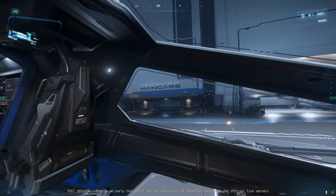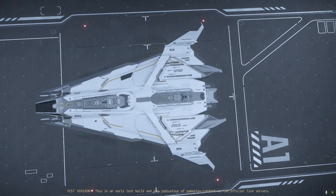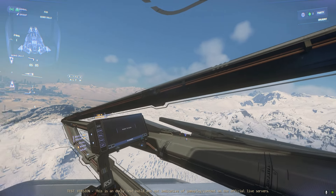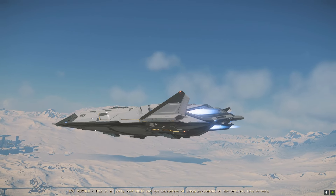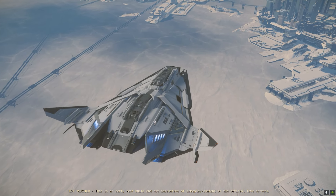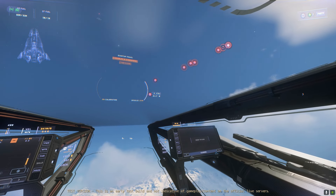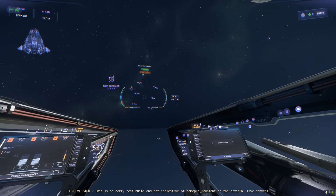So it was time to take the Zeus for a flight. The view from the cockpit is really good. Is this now, currently at least, the best looking ship? We'd be heading out to try a bounty or two, and with the exception of some strange pilot override stuff going on when Vlaz entered the co-pilot seat, the flight out was very smooth.